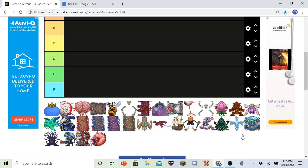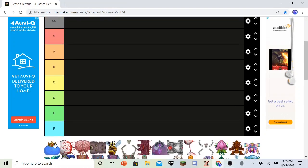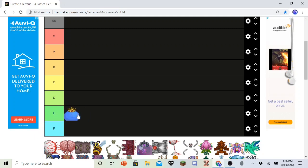First up, King Slime. He is a very funny design. I just like him. He's cool, but he's really easy and he's not really worth it. None of his drops are really great. I mean, I guess the slime mount is cool. But for that reason, I'm going to have to put him in E.